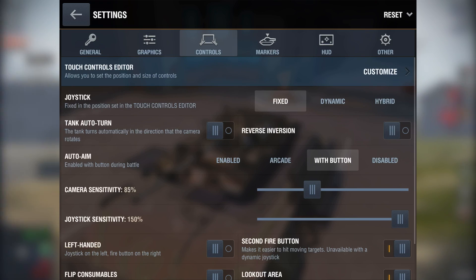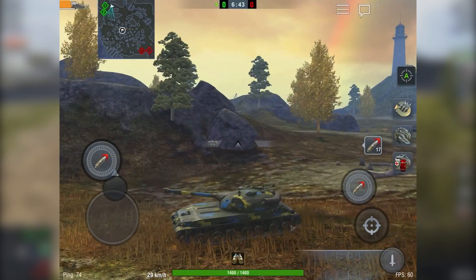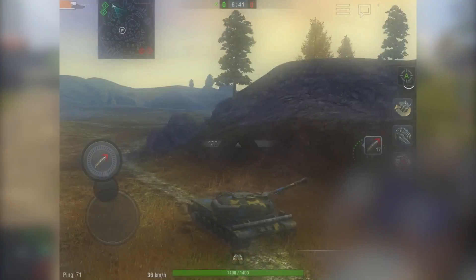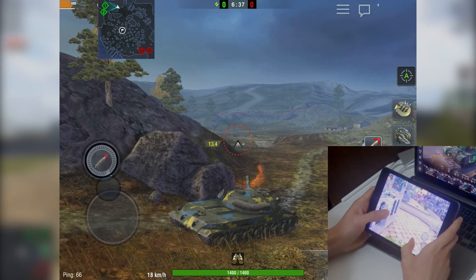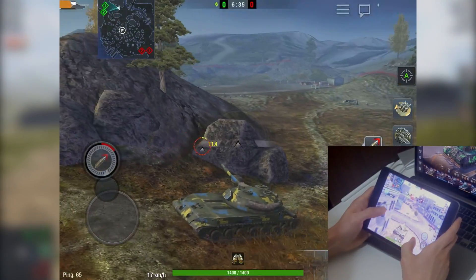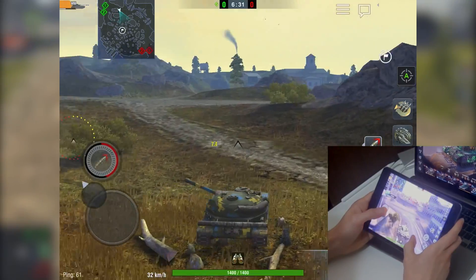First and foremost, you need to adjust the camera sensitivity. This is a personal preference, so hop into the training room and start experimenting. Since I play on an iPad mini with a relatively small screen, I set my camera sensitivity to 85% and it feels comfortable for me. Generally, the smaller the screen, the lower the sensitivity.